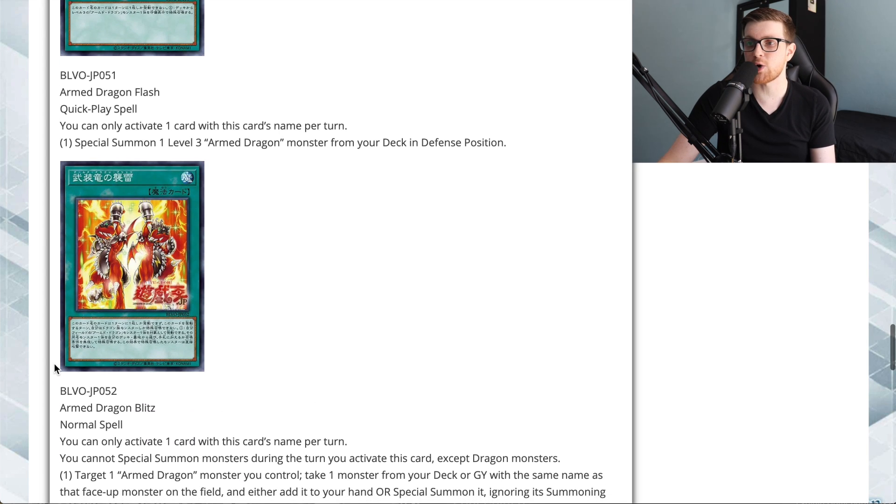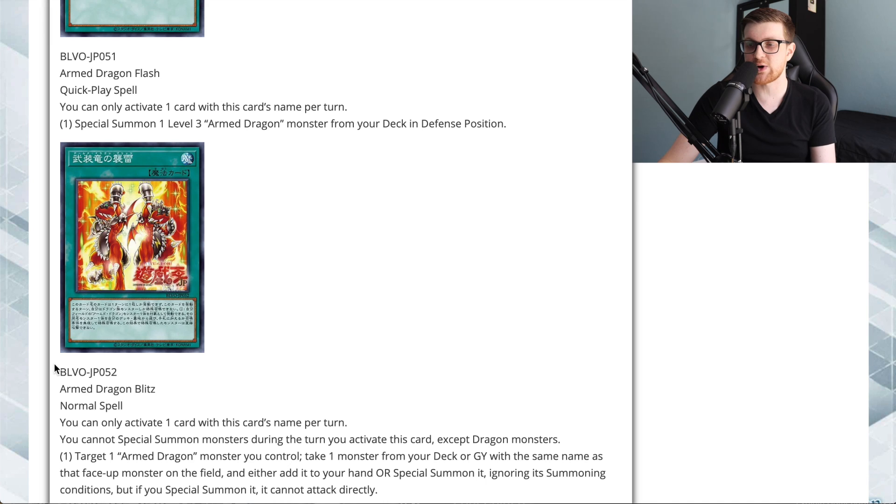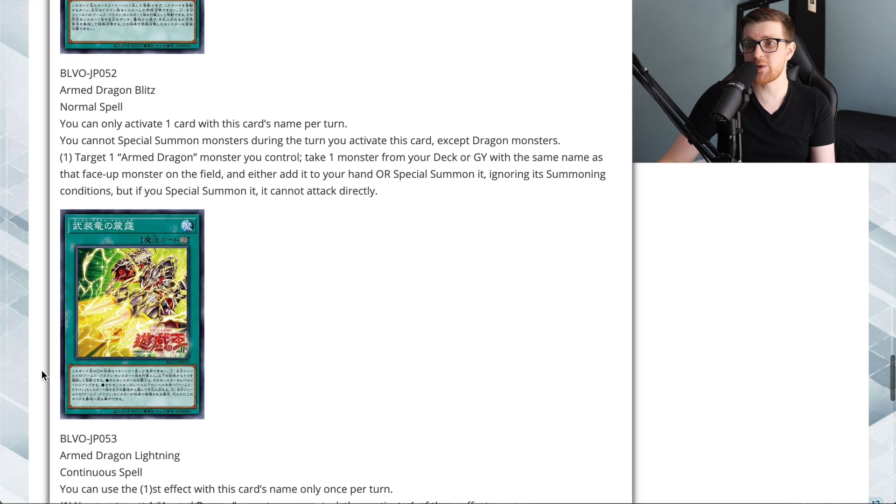Next is a normal spell: Armed Dragon Blitz. You can only activate it once per turn, and you cannot special summon monsters during the turn you activate this except Dragons. Target one Armed Dragon monster you control; take one monster from your deck or graveyard with the same name as that face-up monster and either add it to your hand or special summon it ignoring its summoning conditions. If you special summon it, it cannot attack directly. This lets you double up on Armed Dragon cards, and since it only restricts direct attacks and locks you into Dragons, you can still use it as fodder for extra deck Dragon monsters.